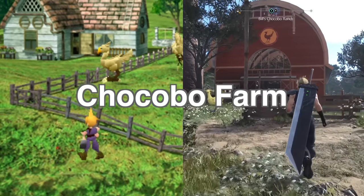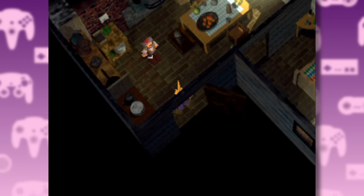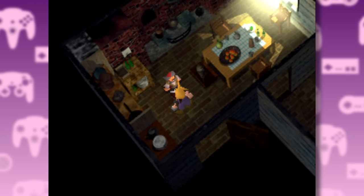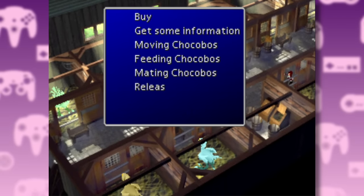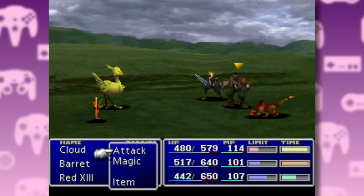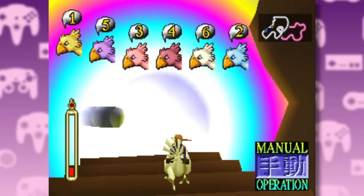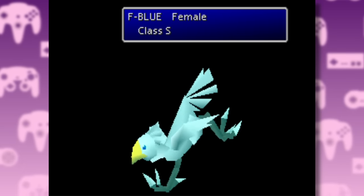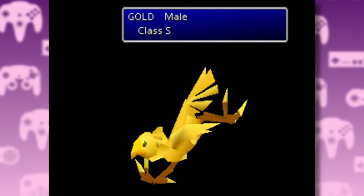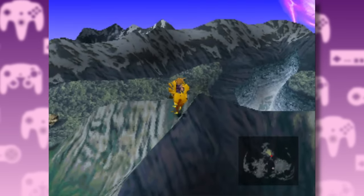Next up we have the Chocobo Farm. In the original, it's comprised of a main paddock, then the house where Chocobo Bill will give you some information and offer to raise your birds for you, and then the stable where his grandkids will take care of your Chocobo. This ties into the whole Chocobo catching, breeding, and raising minigame. You can use them to either race at Gold Saucer or navigate the world map. The color of the Chocobo dictates its ability and racing pedigree, with the best being the golden Chocobo — aka Jesus Chocobo — who can walk on water and scale mountains.